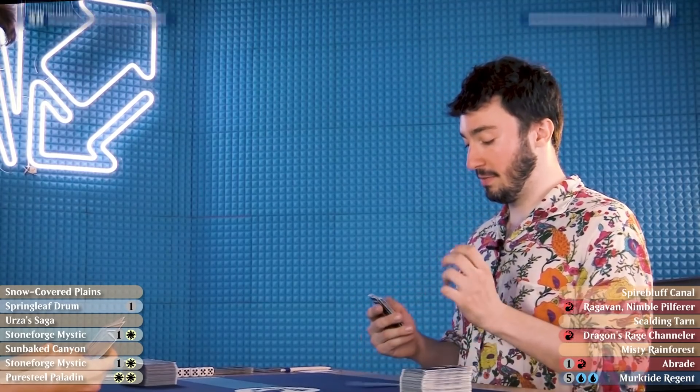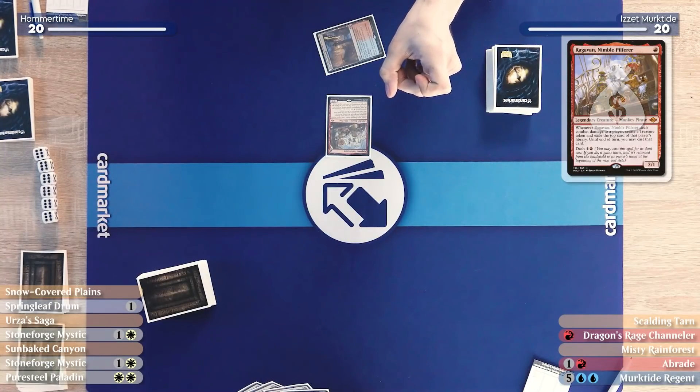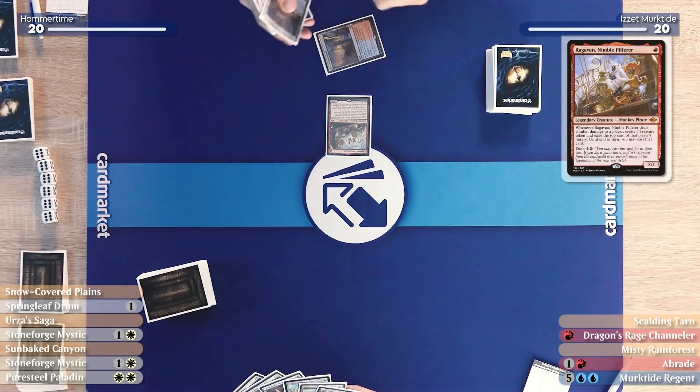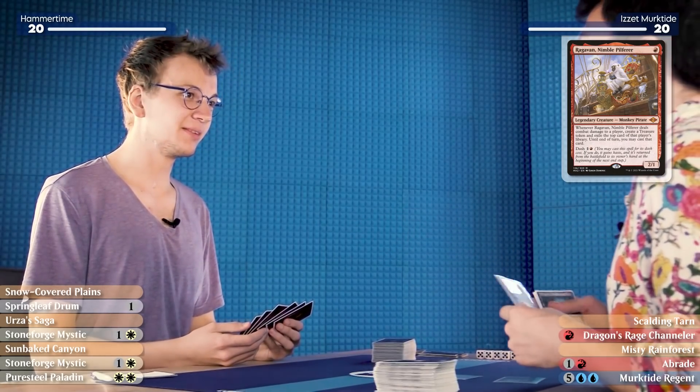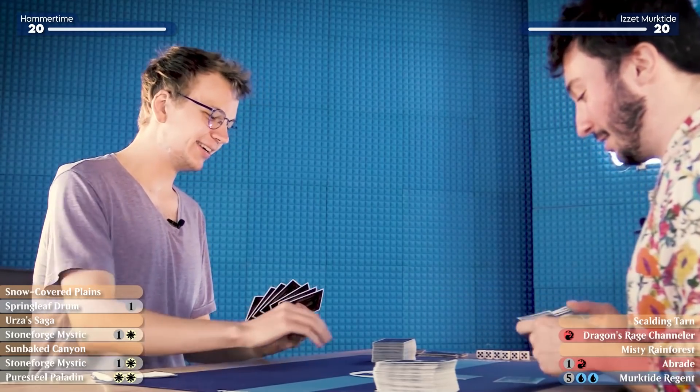I will start with a very scary turn one: Ragavan, Nimble Pilferer. That's the scariest turn one you can have — the scariest monkey in Magic: the Gathering. I'll pass the turn. Here I either play Urza's Saga on turn one to get to the final chapter as quickly as possible, or play Plains to maximize the amount of tokens I get from Urza's Saga. I'll play Plains and a Springleaf Drum.